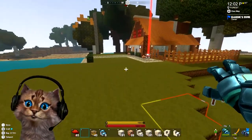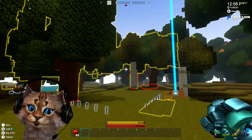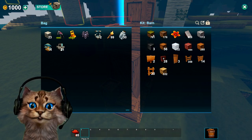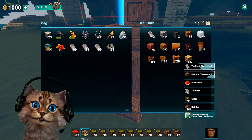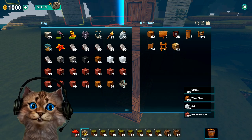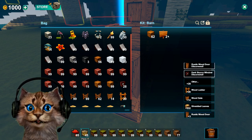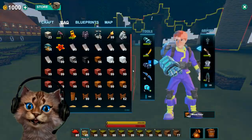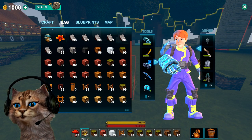Let me go ahead and empty my bags and we'll be right back. Okay, we're back. I've emptied my bags so we've got the opportunity to take everything out. I wish there was a 'take all' feature but I don't see one. Discovering all sorts of new stuff here. Let's organize this a little bit and get started.